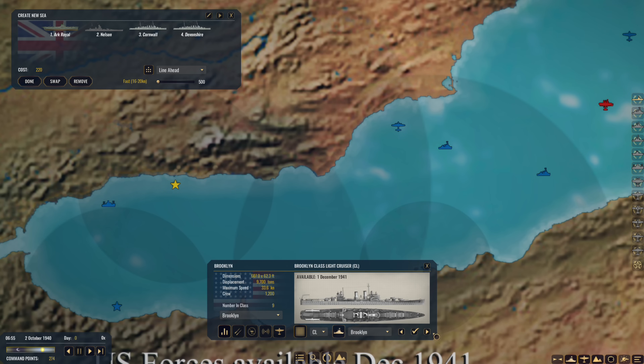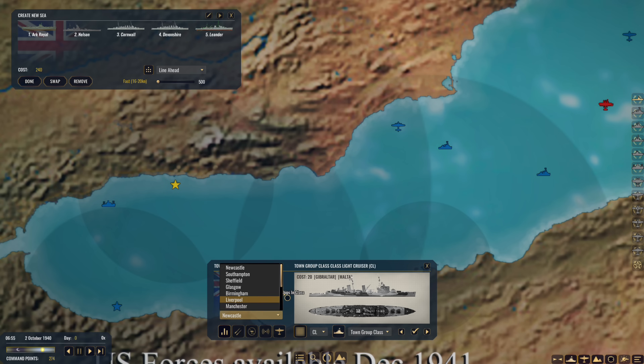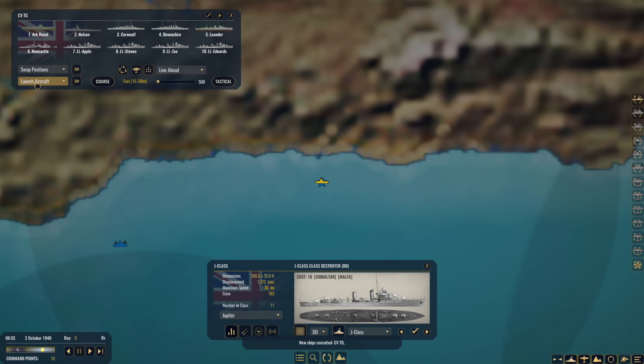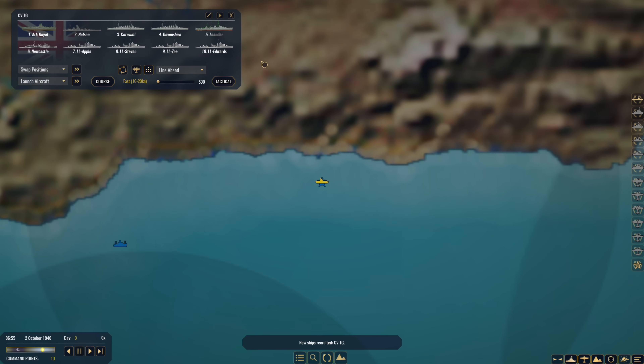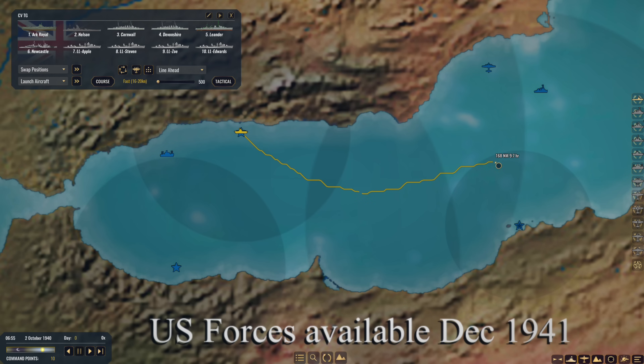For light cruisers, I'm thinking a couple of Didos to get some anti-aircraft fire up. We'll get the Leander and a Dido class - or should we get an Amphion class? Let's go for a Town class - we'll get Newcastle - and then some destroyers with it. So there is our main force in Gibraltar. Let's get her heading out. We'll get the Ark Royal and launch 12 Sea Fires straight away as a CAP over our task group.